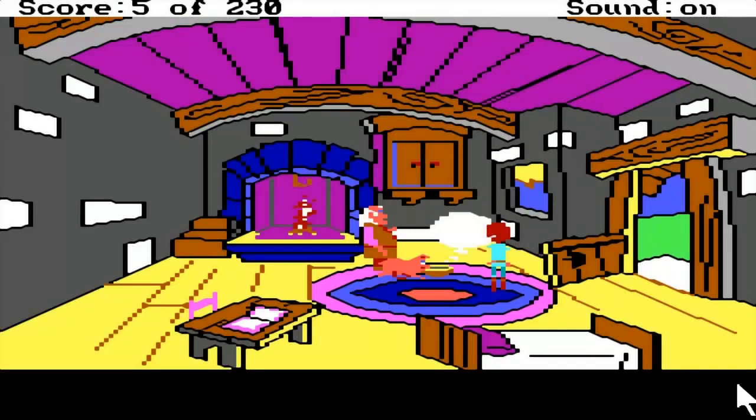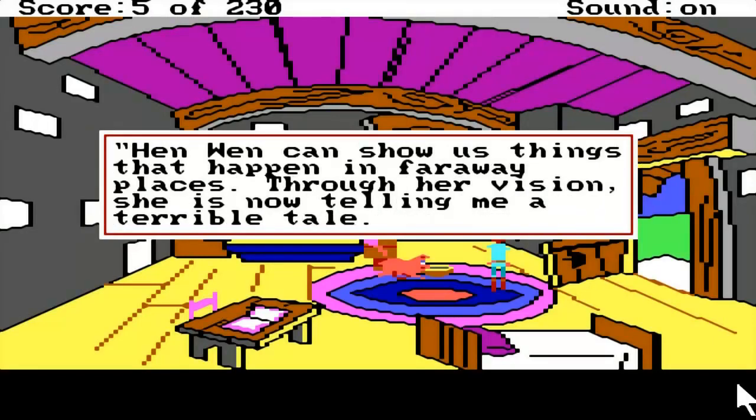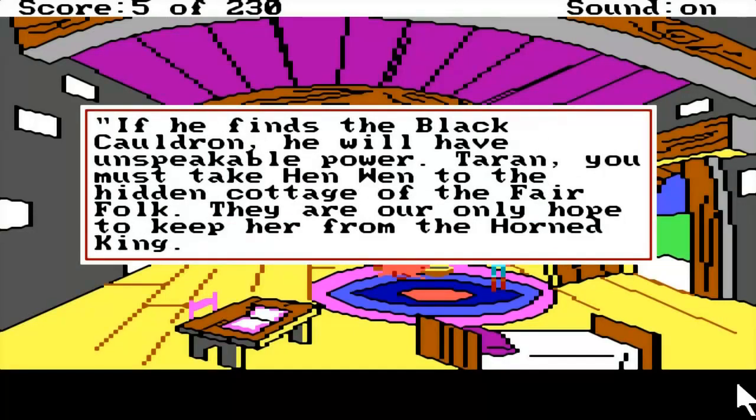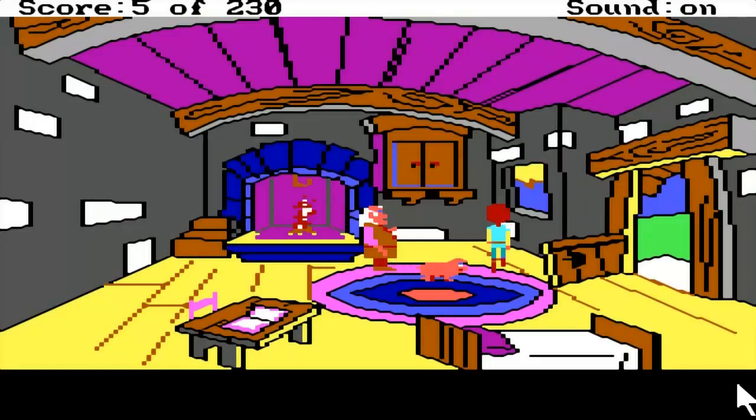That's the Horn King - he was kind of a meh villain, but also one of the creepiest. Dallvin says Henwin can show us things that happened in faraway places through her visions. The Horn King, the most evil ruler in all of Prydain, is searching for Henwin. He could force her to use her visions to reveal the location of the great Black Cauldron. You must take Henwin to the hidden cottage of the fair folk - our only hope to keep her from the Horned King. Take this coil of rope and hurry.